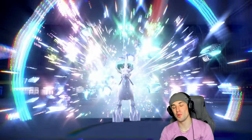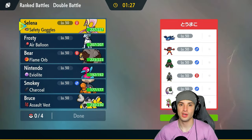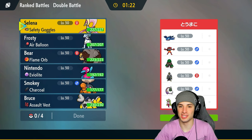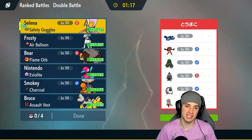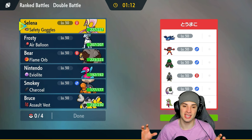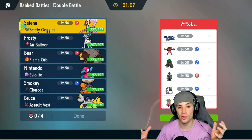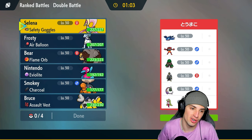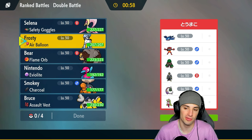I owe you guys a win. In that last match I should have just double protected, which would have triggered Flame Orb and Guts on Ursaluna. Then next turn we could have gone for Facade and Glacial Lance — both would have likely KO'd. Instead they made a good read on me, went after my Ursaluna, and got a better protect on my Calyrex and won. Really tough that we lost, but we're hopping into our second match now.